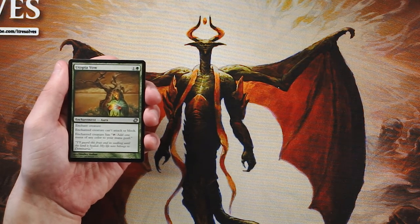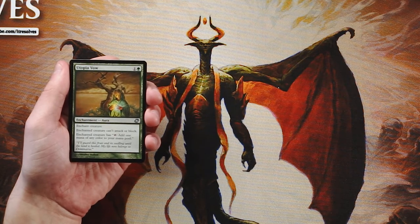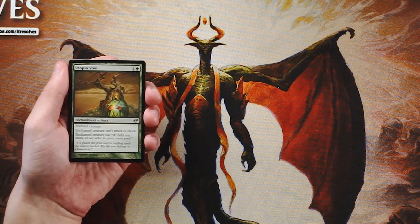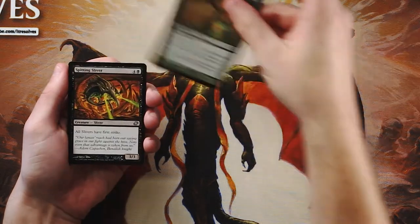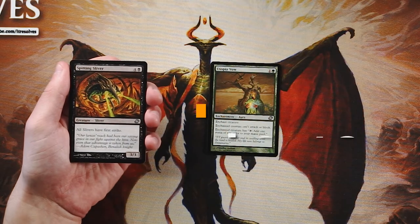This card shows off that color-role switching — we're getting a 'can't attack or block' effect on an enchant creature in green rather than white's typical pacifism. The mana ramp and fixing are very green-focused. It functions as pseudo-removal or mana ramp, making it a good early game card, but let's see the rest of the pack.